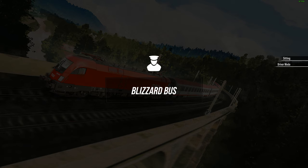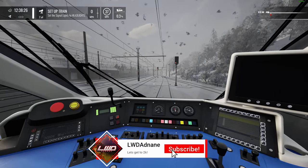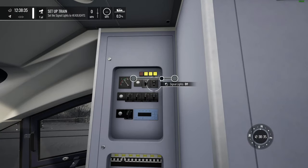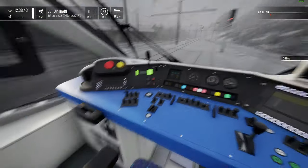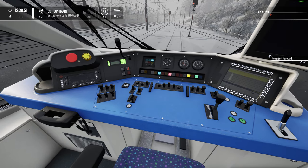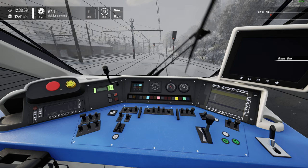Let's see what this scenario is about — Blizzard Bus. Welcome to Glognets. Ahead of a blizzard, we've been asked to run this rescue service to Simmering, picking up hikers who didn't make it out of the cold. It's a 45-minute scenario. First things first, let's set up the train: headlights on, PZB on, C4 on as we usually do. Set the master switch to active, brake handle in, set to drive, reverser to forward.